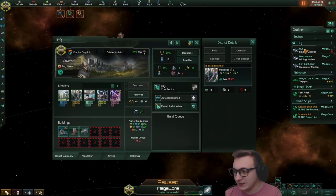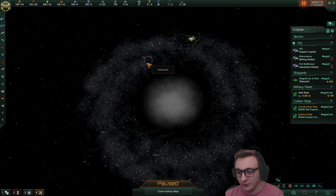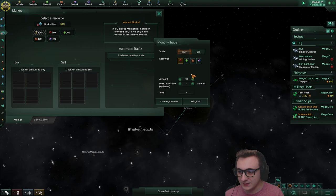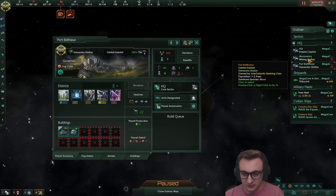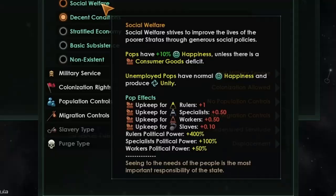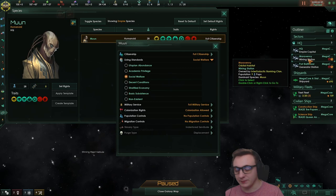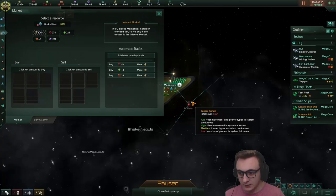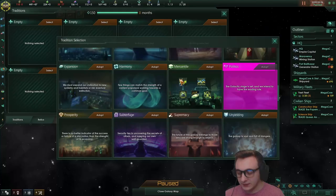The first thing we need to do is destroy any buildings that produce physical resources, including generator districts. We'll be taking unity and tech of course - we have no use for energy credits. I'm playing on the new cartwheel galaxy generation which will be very cool to explore. But we need to be careful because next month we're gonna lose a lot of resources. Oh the consumer goods - and I forgot to get rid of hydro bays, get them out. Since we've got unemployed pops we can employ social welfare to get unity from them.